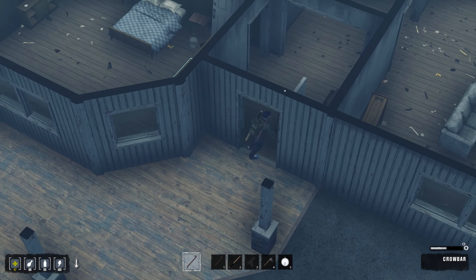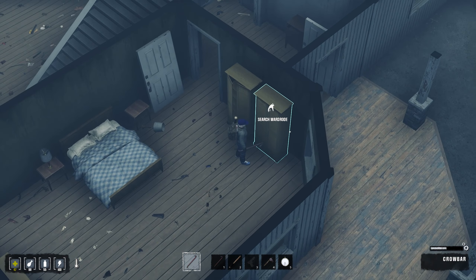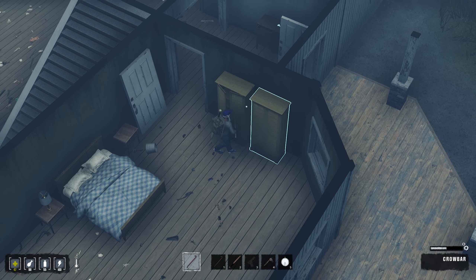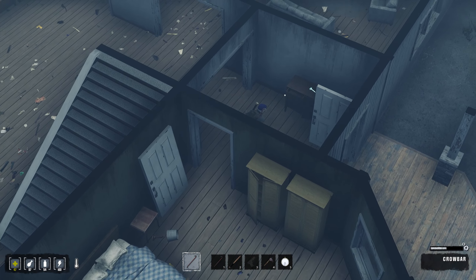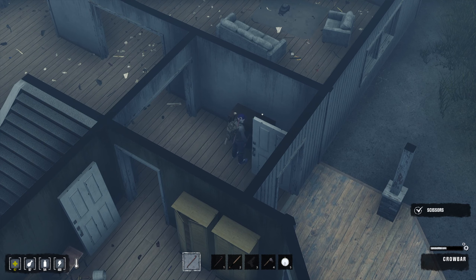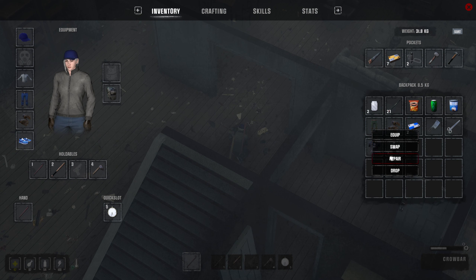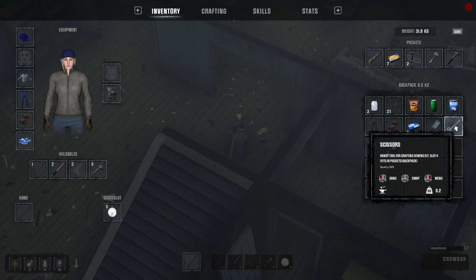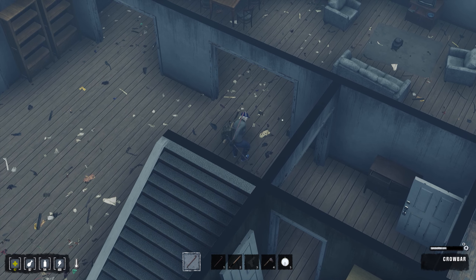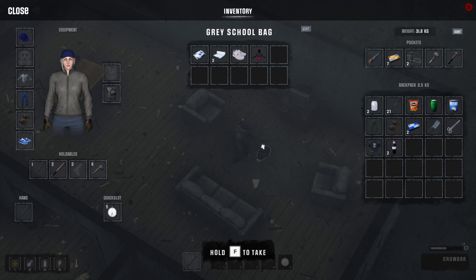Let's try to find the doorway — maybe we can pass through the door this time. Scissors, not too sure what we're gonna do with these. Maybe we can use them. Crafting, sewing kits — okay, I thought you could use scissors to chop up stuff. Gray school bag — okay, we got some stuff here.